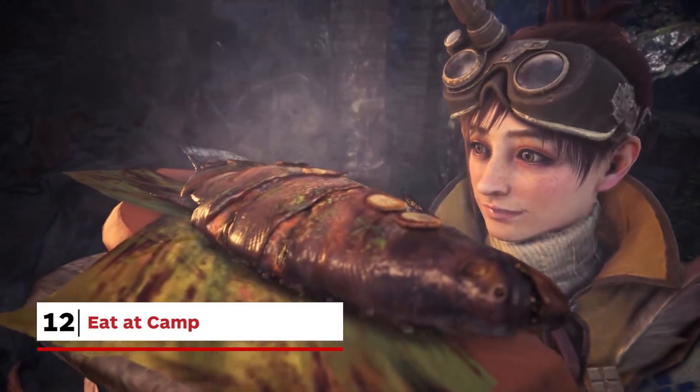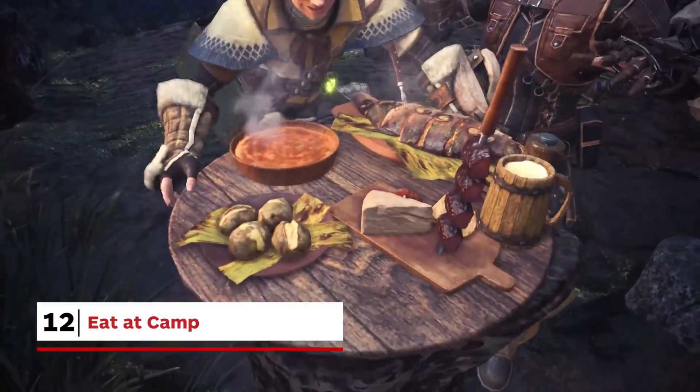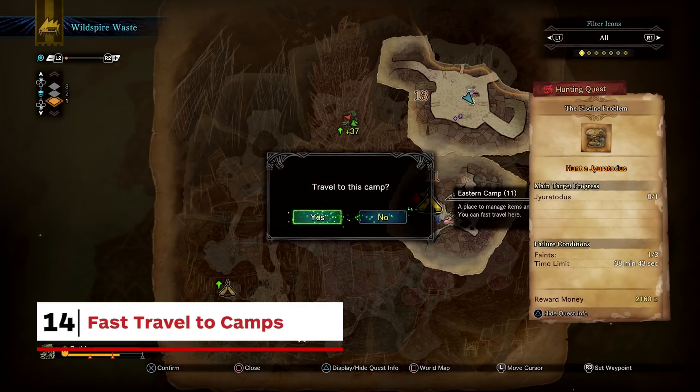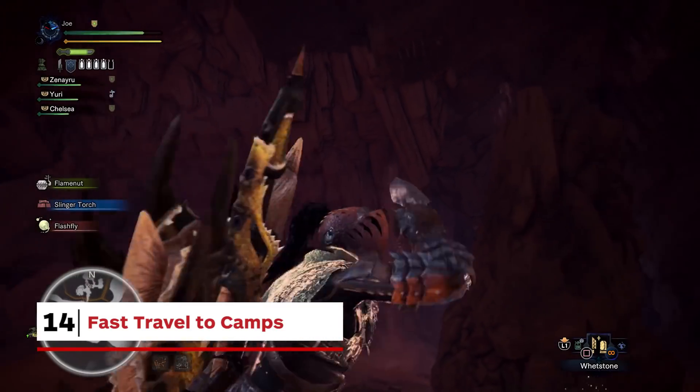No more forgetting to feast before heading out on a hunt — in Monster Hunter World there's a canteen at every camp. Considering the huge map sizes, there are multiple camps to choose from as a quest starting point, and any camp can be fast-travelled to as long as you're out of combat, making for less time backtracking and more time monster slaying.